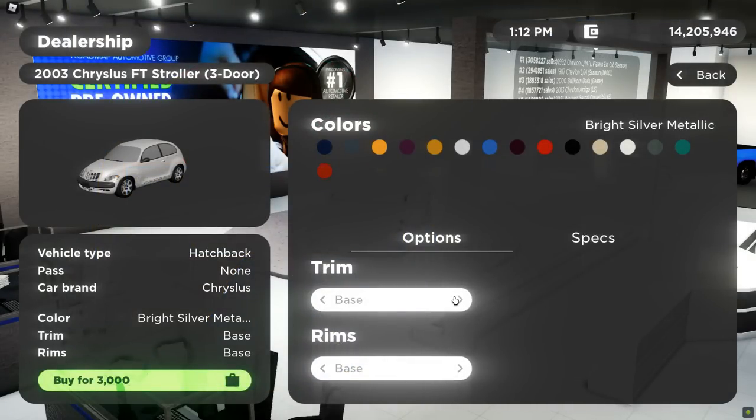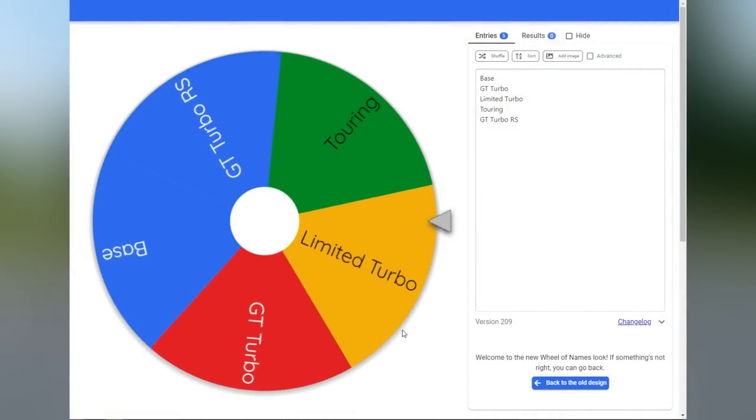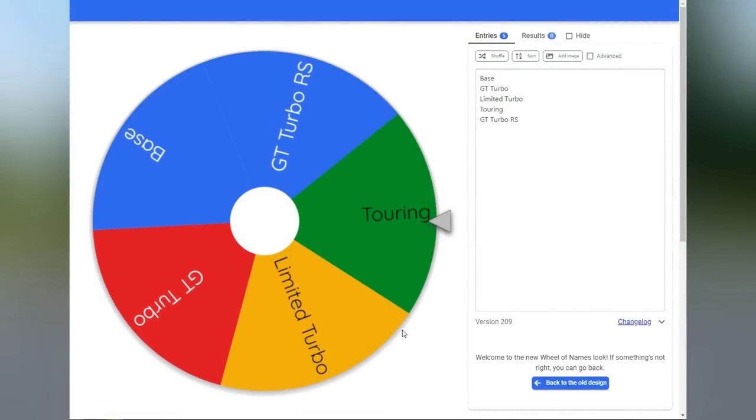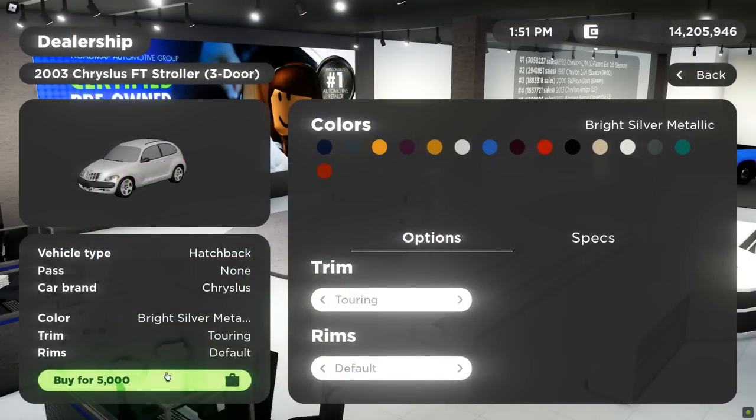Alright, so this is the three-door PT Cruiser. We have the Base, GT Turbo, Limited Turbo, Touring, and GT Turbo RS trims. We're going to spin between those and they'll decide which trim we get. Hopefully we get something decent. Looks like we'll be getting the Touring trim. So we'll be going with the Touring trim. It's going to cost us $5,000. Now I'm going to put in all of these color names and we'll spin to see what color we get.